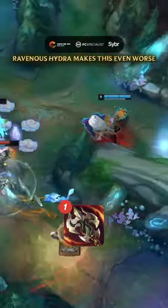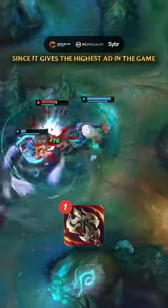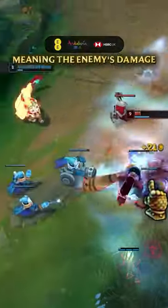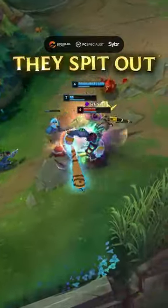Ravenous Hydra makes this even worse, since it gives the highest AD in the game, making the damage gap bigger, and more importantly gives him huge healing — meaning the enemy's damage is massively reduced, so he heals through every bit of DPS they spit out.